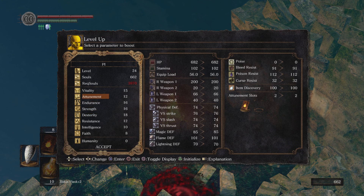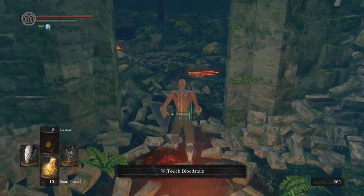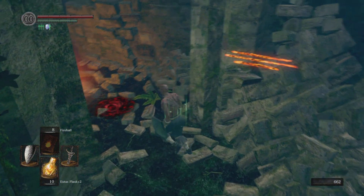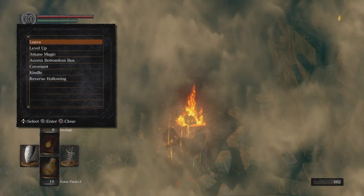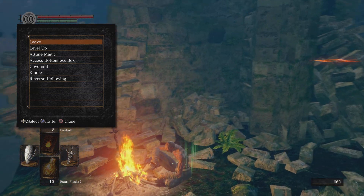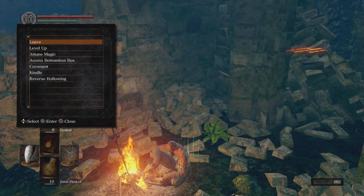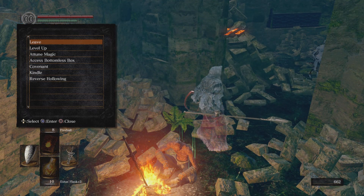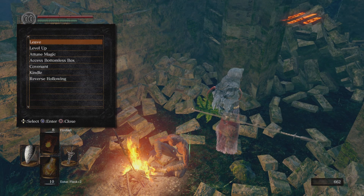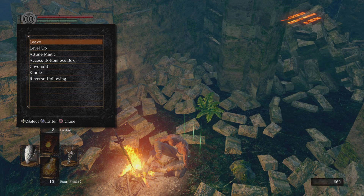I usually get dex to 40, maybe get my vitality up to 20, endurance maybe to 20 as well, just so I have a little stamina — and that's what I do every time I play through the game. You can raise up to even level 100, but it does take a while. After around level 50, you have to do like two or three runs just to get a level, which is kind of a pain. I usually just stop at 50 and play through the game.